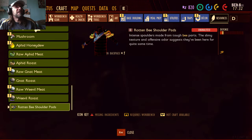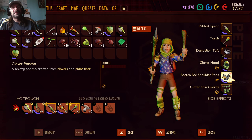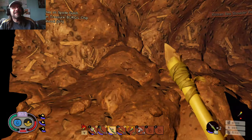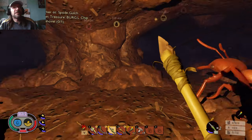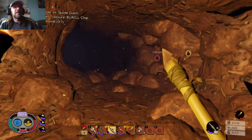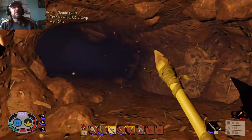We might be a little safe here for a second. Let's go to inventory and put these on. Rotted bee shoulder pads — that should keep me safe. I knew he was gonna say that. Holy cow, I don't have much left on my torch.